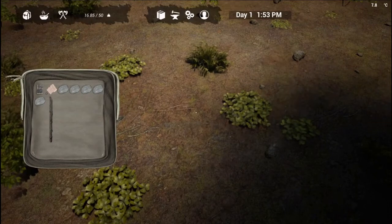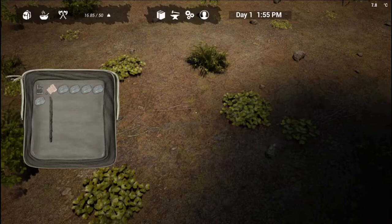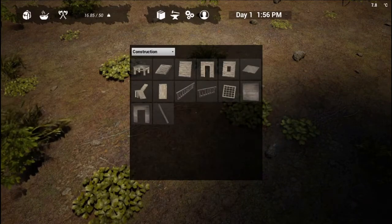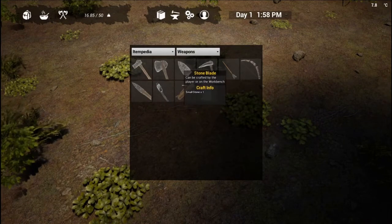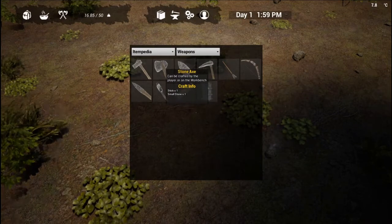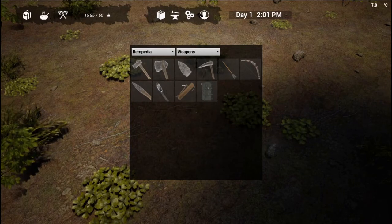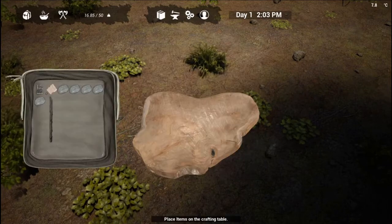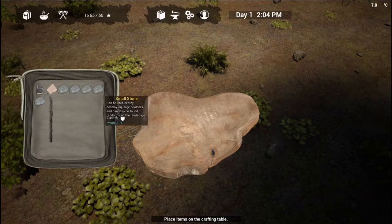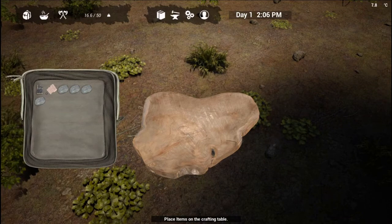Once you've got stones and sticks you can essentially craft an axe. If you don't know what items you need for a specific craft, go to the little book and open the item PDia — hover over the item you want and it tells you what you need. For the stone axe you need one stick and one small stone. Then you bring up the hand anvil and hammer, drag over a stone and a stick, and craft it. Now we can cut down trees without hunting for sticks.